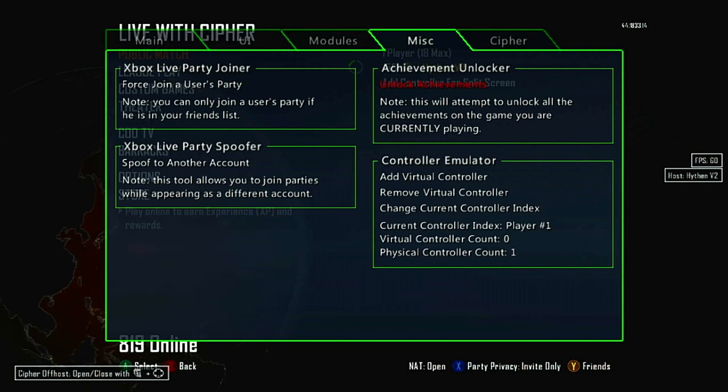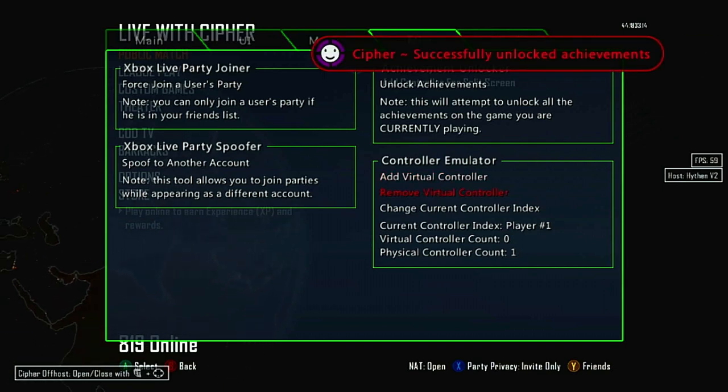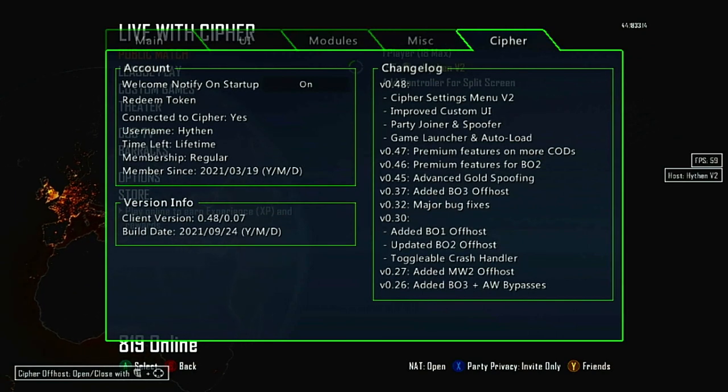There's an achievement unlocker — I'll give you an example of that, yeah there it is. You can add or remove a virtual controller, change current controller index, change controller index player one, virtual controller count, and physical controller count. You can set it to welcome you on startup — it'll say 'Hello Aiden' every time you start up, and you can disable it if you want. You can redeem a token, see if you're connected to Cypher, your username, time left, membership type, account creation date, client version, build date, and the changelog.